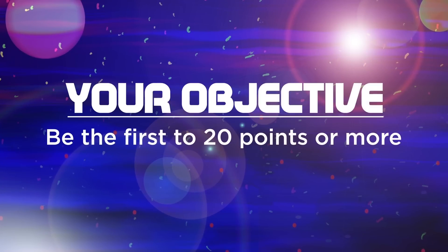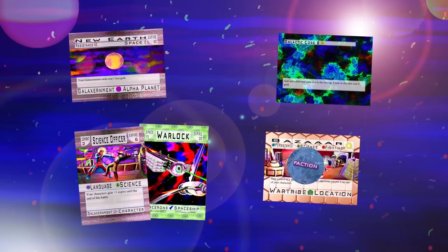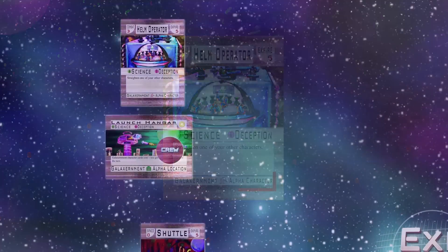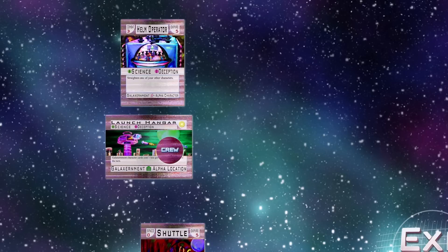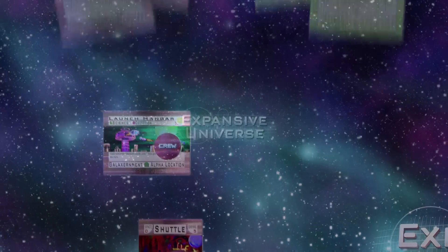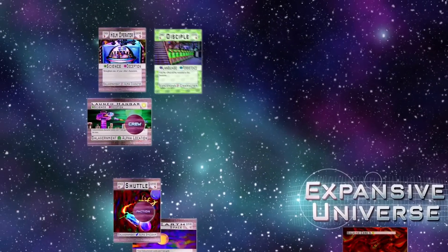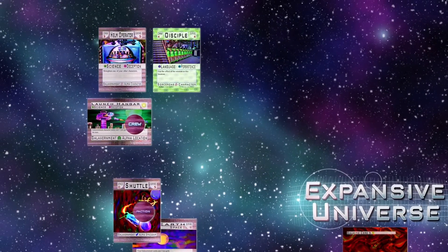Expansive Universe is a sandbox adventure card game. At the beginning of the game, your crew is going to consist of just your alpha character. If you ever lose your alpha character, you're out of the game. That sounds kind of harsh, but this is a fairly quick game. In that time, you could have other characters to help, so you're probably going to need more than one character.